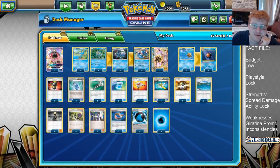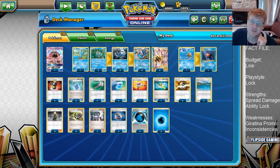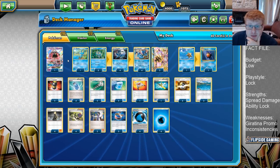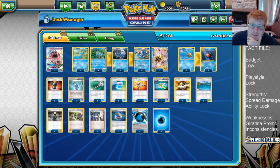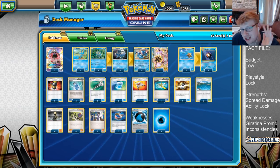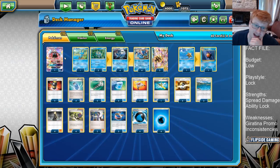One copy of Tapu Lele GX, pretty much solely for Wondertag to get us out of dead draw — always nice for Greninja. You have 4 extra outs in the Ultra Balls to get into a Supporter turn 1, or 5 if you count Lele itself as a target. So in theory, you have a consistency boost just by playing 1 copy of a card, which is really good. It is obviously a hindrance to put a 2-prize Pokemon down and horrible if you start it, but it's a risk you take when playing Greninja. Sometimes you see additional partners alongside this Lele, like Espeon or Tapu Fini, but they're not in this list.